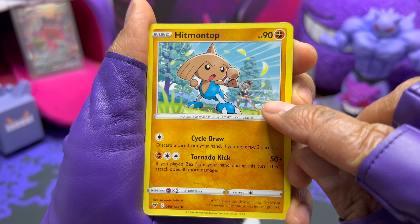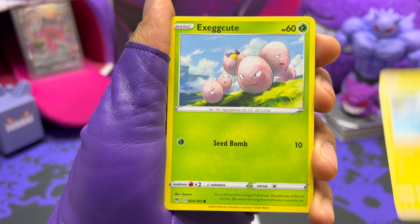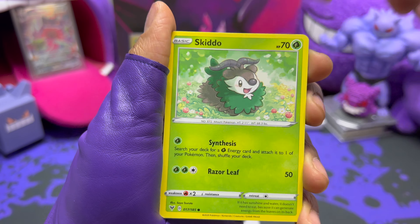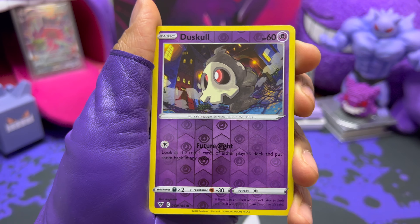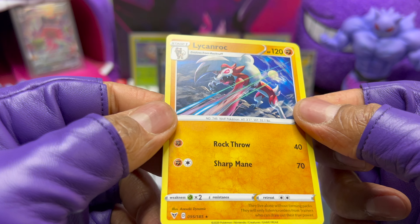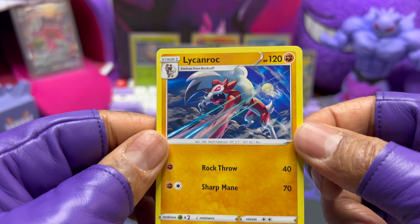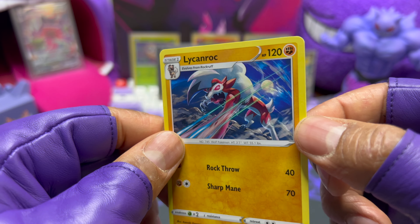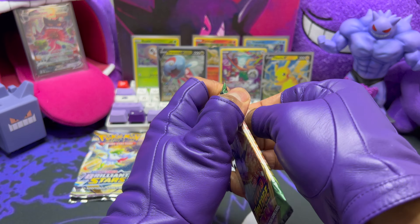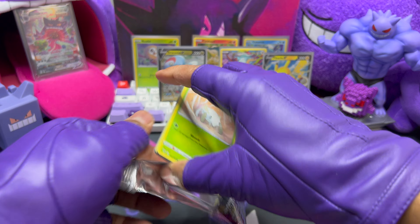And a holo Snorlax — this is dope, this is my brother-in-law's favorite Pokémon. Pretty cool card. Pack number two: fire energy, Wash energy, Sirfetch'd bath, Hitmontop — really cool art — Tiny Mo by So So, Exeggcute, Chatot, Clobbopus, Skiddo, Duskull, and a very nice Licanroc — not a holo, but really cool artwork by Anishiki Dynamic.